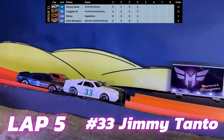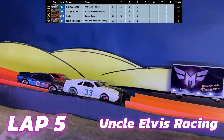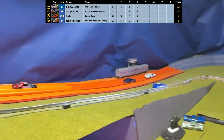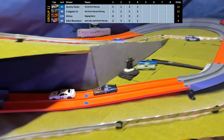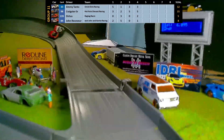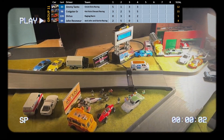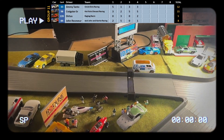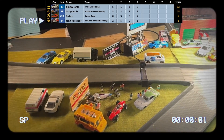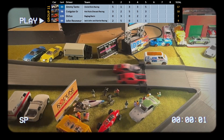Lap 5 and we're back around to Jimmy Tonto of Uncle Elvis Racing. A clean run with Jimmy Tonto in first and Craig Sturt Sr. in second. Dirtus comes from behind and passes John Receiver at the line — let's see that in super slow-mo. It's Dirtus third, John Receiver fourth.